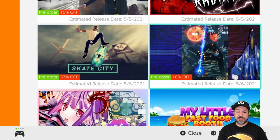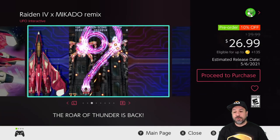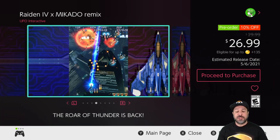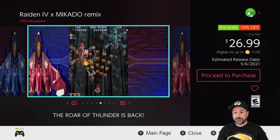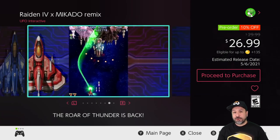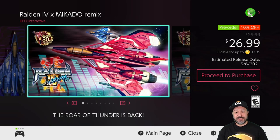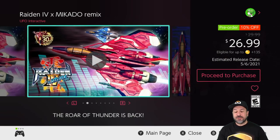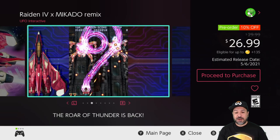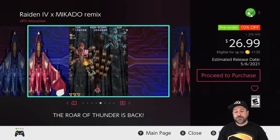The next game is another pretty sure thing if you're into its style of gameplay: Raiden 4 the Mikado Remix. If you're into the top-down arcade-style space shooter, it's a really great series. There's currently a pre-order discount of 10%, so I would jump on this because the Raiden series really doesn't come on sale very often on the eShop, and it is among some of the best space shooters you can get.